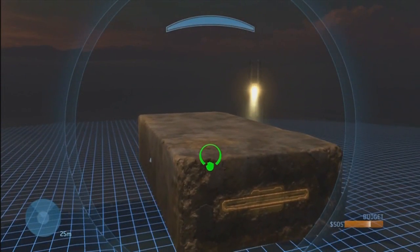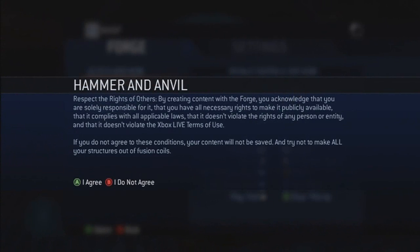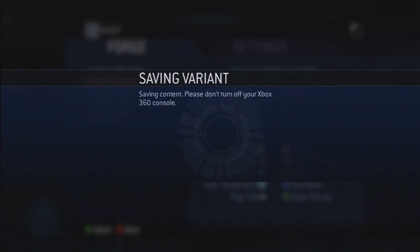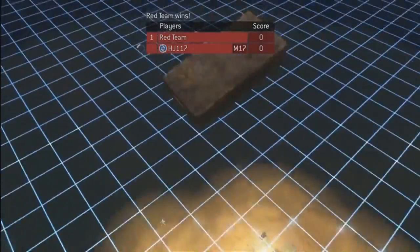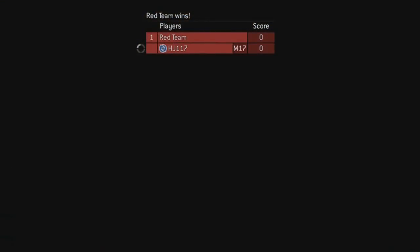To get this to stay in the air, what you have to do is click Save as New Map — or Save Changes, whatever. Sandbox 01 is fine with me. Here we go, saving variants. Then you go over, end the game, and then you have to restart the game. Just imagine how frustrating this is to the people that had to do this — it's pretty ridiculous.